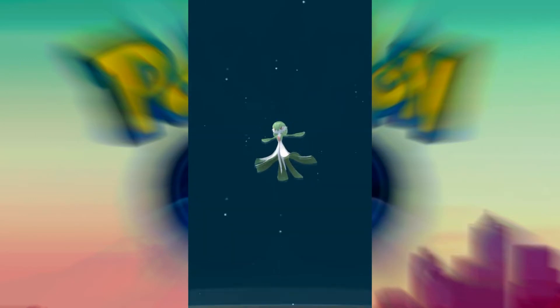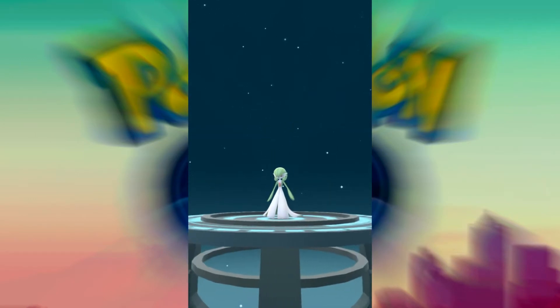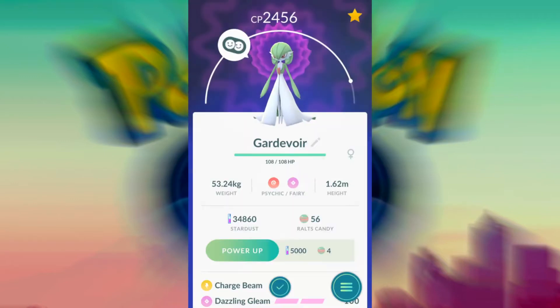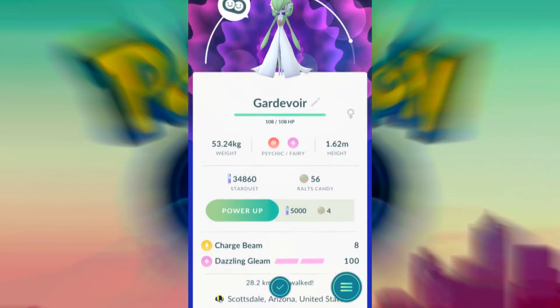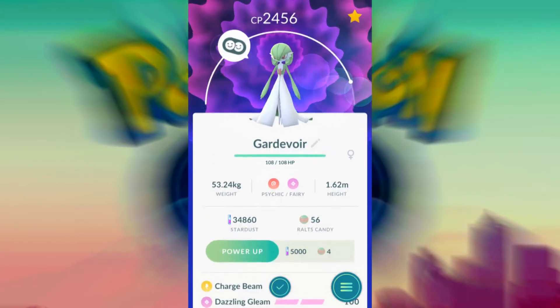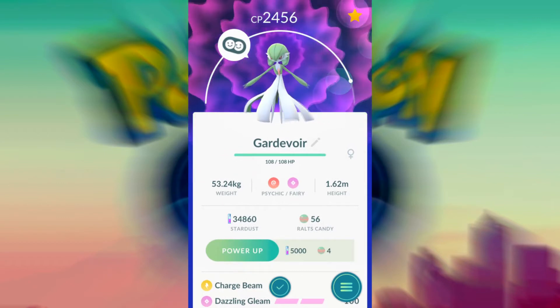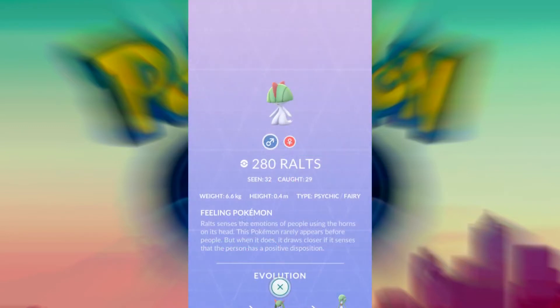Now here's an important disclaimer: Ralts has two possible final forms depending on gender. Right now in Pokémon GO you can evolve both female and male Ralts all the way to Gardevoir. I would save any good male Ralts that you have for Gen 4, when you can evolve them into Gallade. Only male Ralts and Kirlias can evolve into Gallade, so if you want a Gardevoir right now, I strongly suggest evolving females only.